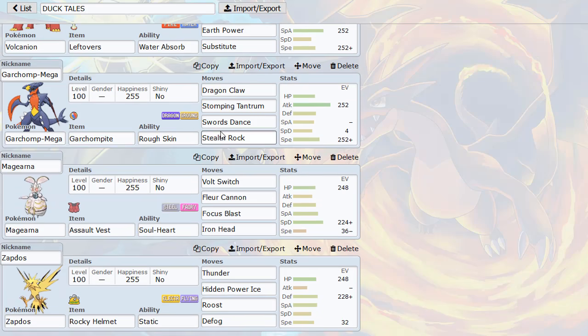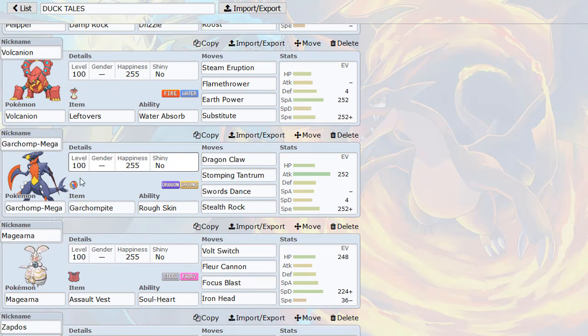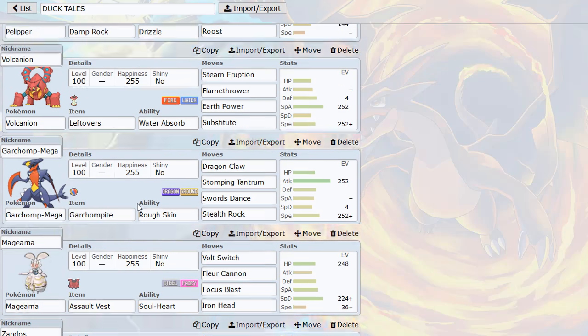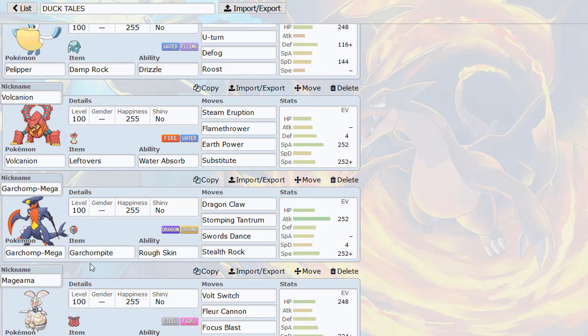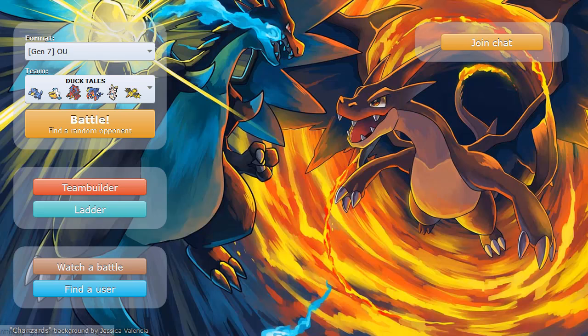Then we have Mega Garchomp for Stealth Rocks and Swords Dance. I just wanted a Mega Pokemon for the team and I don't really use Mega Garchomp too often. Stomping Tantrum goes through Grassy Terrain, which is useful. Magearna is there for AV — it gives me a Steel and Fairy-type, sponges hits from Lele and Zam. And finally Zapdos, which has Thunder and HP Ice, Rocky Helmet with Static and Defog. So that's going to be the team. Let's go ahead and find a game and see how we do with our squad DuckTales.